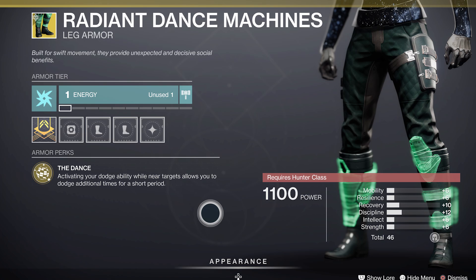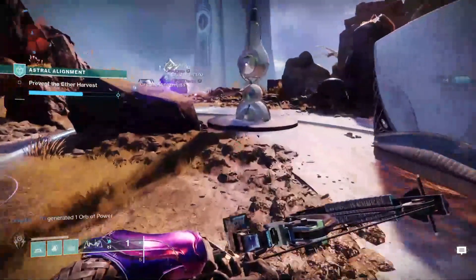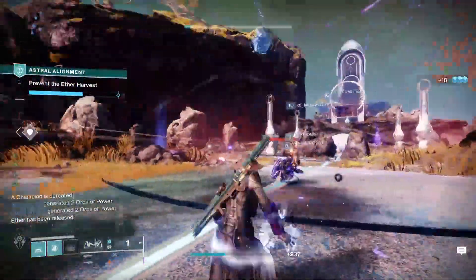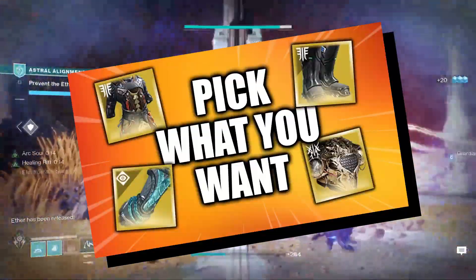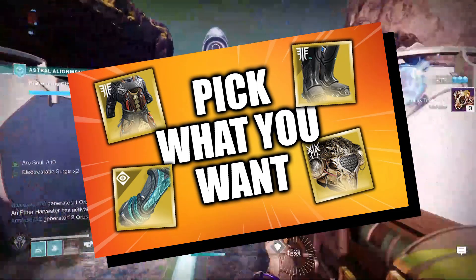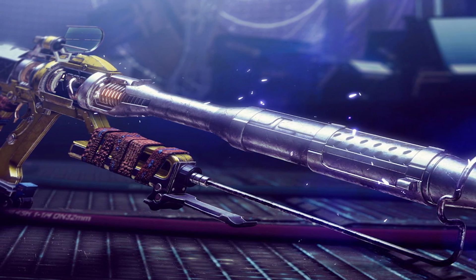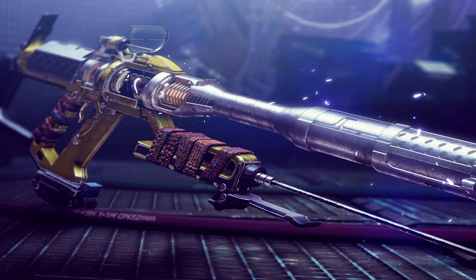All three exotic armor pieces have been brought forward from D1: Radiant Dance Machines for the Hunter, which have gotten a rework; the No Backup Plans for the Titan; and the Nothing Manacles for the Warlock. I'll be updating my Lost Sector calendar when I'm back from my vacation to Alaska on Thursday the 26th. By the way, if you remember my video on how to trick Lost Sector drops, apparently that trick still works in Season 15 and can probably help you get that new exotic armor way easier — go check out that video, link down low in the description. There's also a new exotic linear fusion rifle you can get right away if you have the season pass and it is really good — I've got a brand new video on that gun, link also in the description.